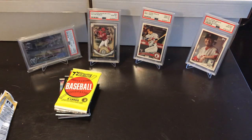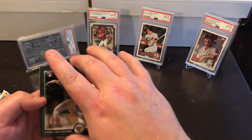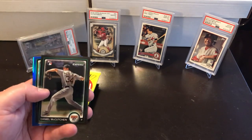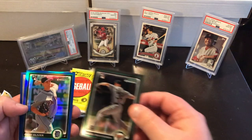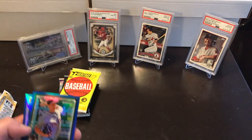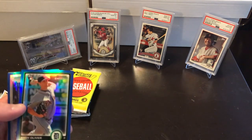Now we're moving on to 2010 Bowman Chrome. We're looking for an Altuve, a Lindor, a JD Martinez, Gary Sanchez, or an Aroldis Chapman — maybe an autograph. I got the right list this time. Bowman didn't like it at first — I was just a Topps guy — but Bowman's really starting to grow on me. Chrome is starting to grow on me too. Daniel McCutcheon rookie card.